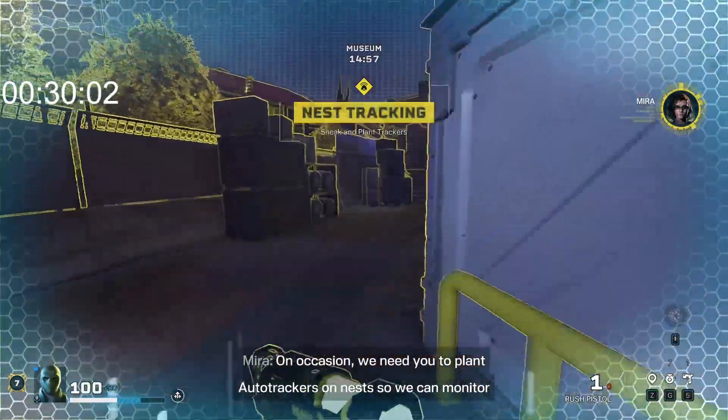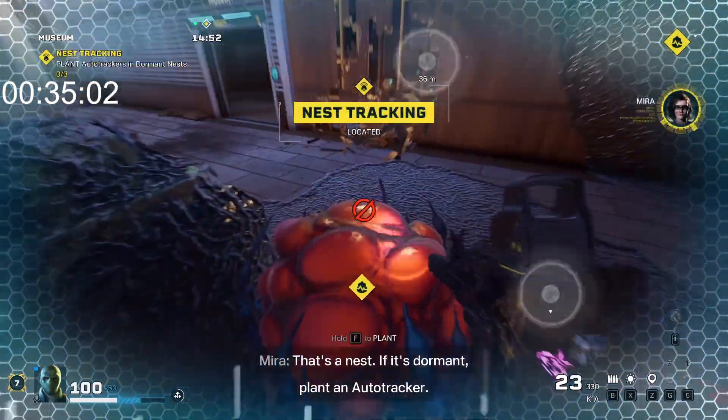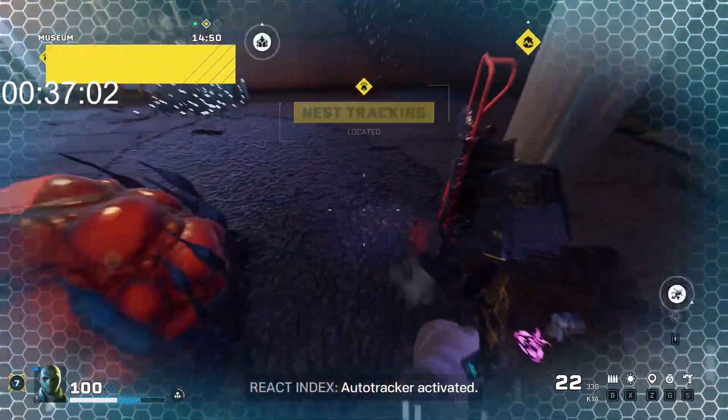We need to plant auto-trackers on Nests so we can monitor them. Locate some Nests. That's it — Nests. Use dormant to plant an auto-tracker. Auto-tracker activate.